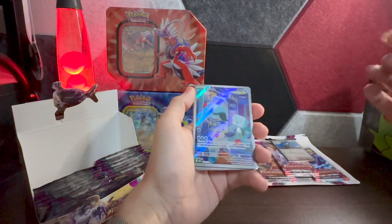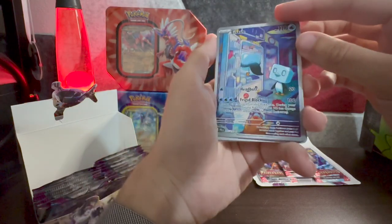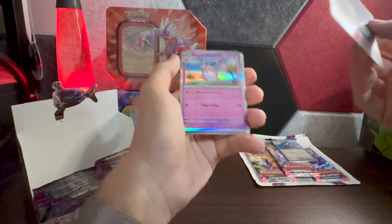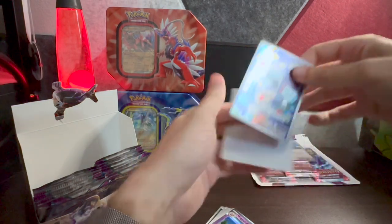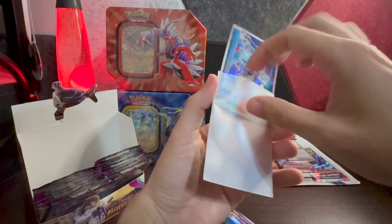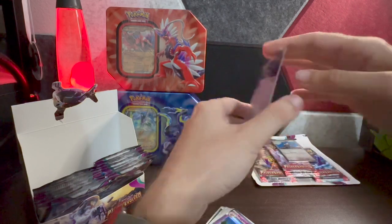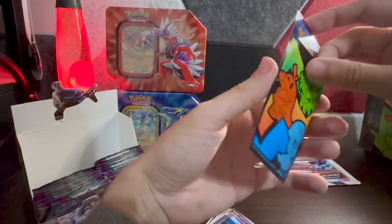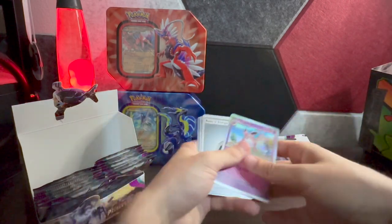Ice Rider Calyrex — wow, that's a really cool one! That might be my favorite so far other than Pikachu of course. And we follow it up with a holographic Wigglytuff — that is such a cool art, lots of cool colors, one of my favorite arts so far. Sleeve it up — maybe we'll find a second one and give one away or auction it off. There we go, holographic Wigglytuff.